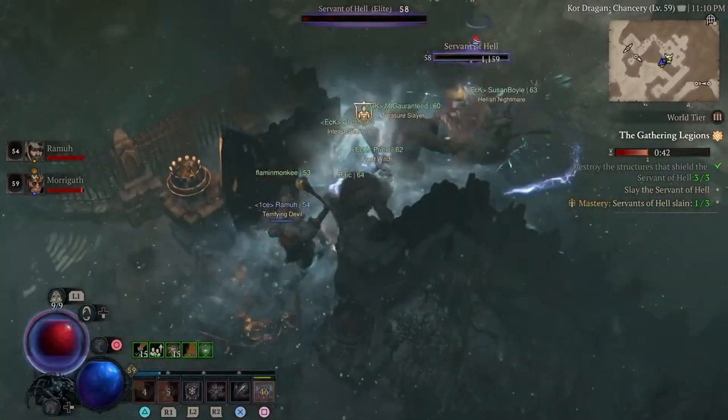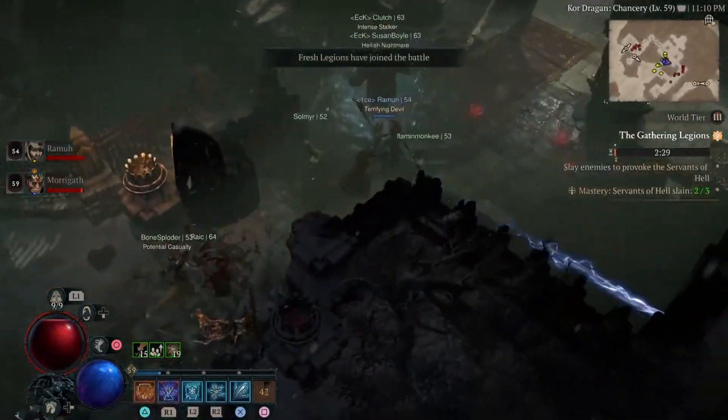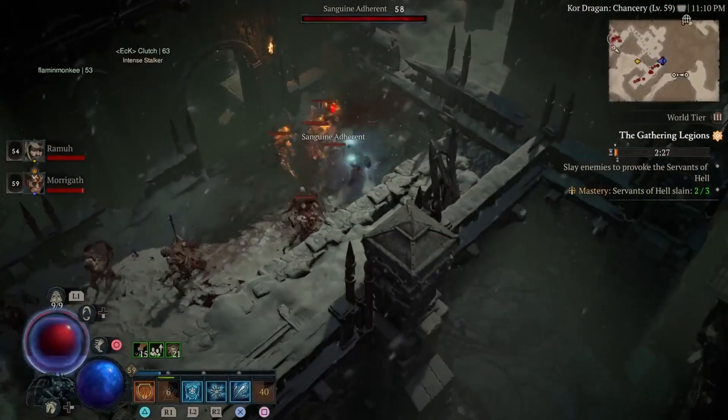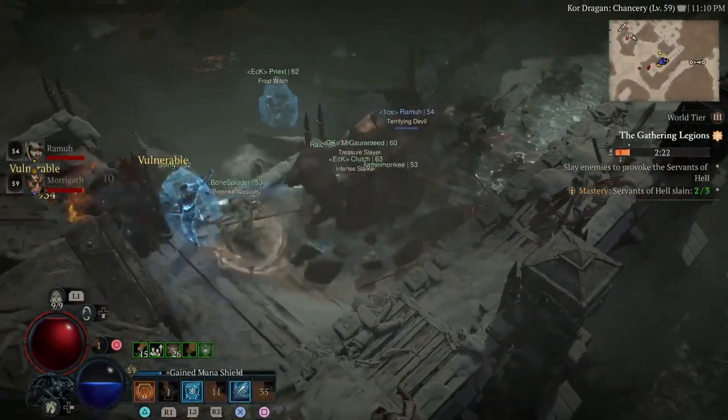Overall, I will post a full video with my current Ice Shards build on my Sorcerer and talk about my mana management and all that kind of stuff. I've also seen some really fun builds that I want to try once I have more gear unlocked.